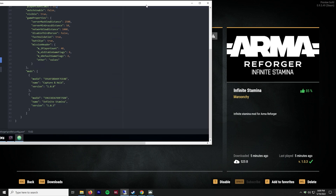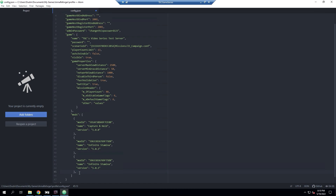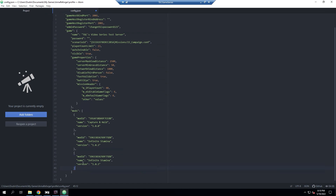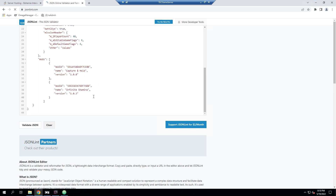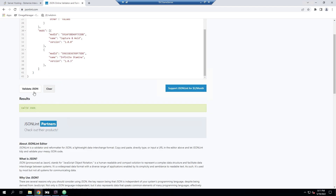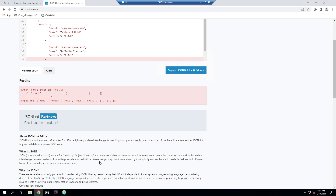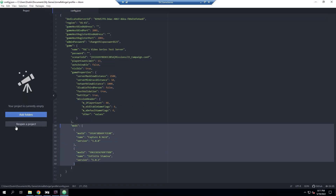If you want to add another mod, you'd add a comma after the last entry and paste in another mod block. The important thing to note is the last entry cannot have a trailing comma or the JSON will be invalid. A super useful trick: once you have everything in, save the file, then go to a JSON verifier website — this will be linked in the description. Paste the entire file in, hit Validate, and it will flag any errors so you can confirm your config file is valid.